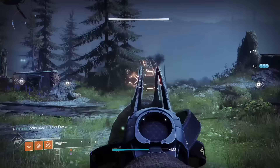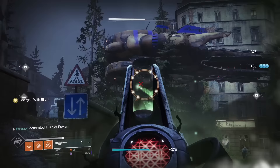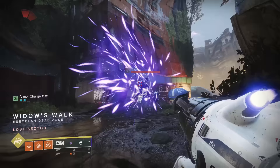Touch of Malice's catalyst grants Rapid Hit. It complements the gun perfectly since recoil gets a little crazy when chaining that last shot in the magazine, so any increased stability is useful. Good catalyst, but not very strong compared to the others in A tier, so it's going to be B tier for Touch of Malice.